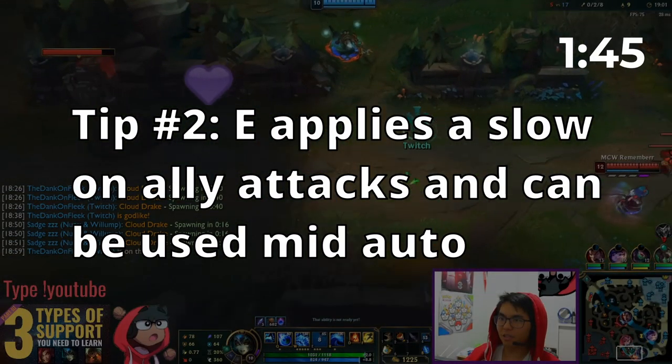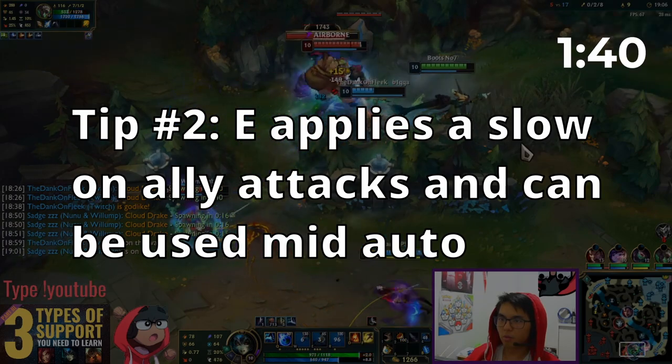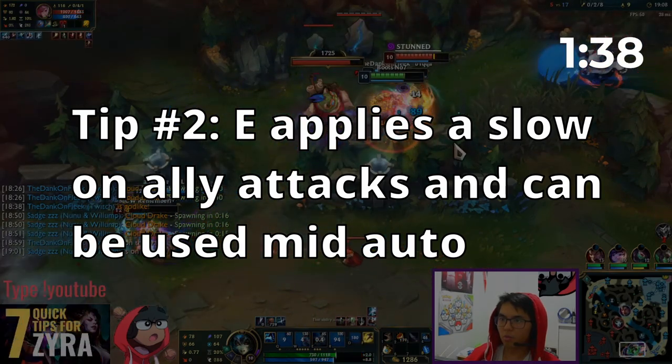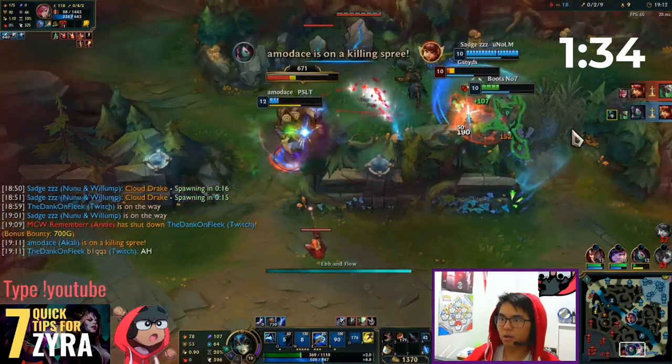Tip number 2: Your E ability enhances any spell or auto attack 3 times by increasing the user's damage while applying a small slow. Use this on yourself or an ally to help you apply CC on an enemy target.